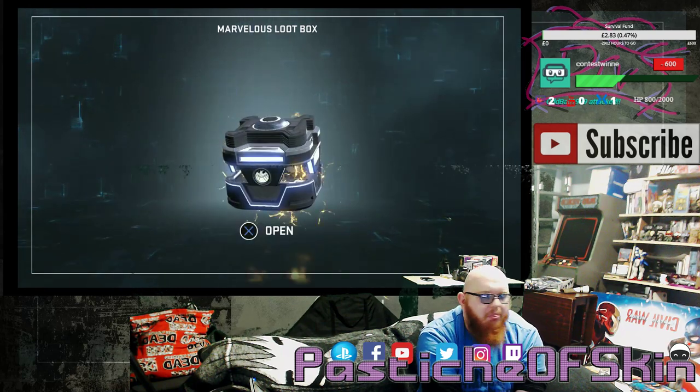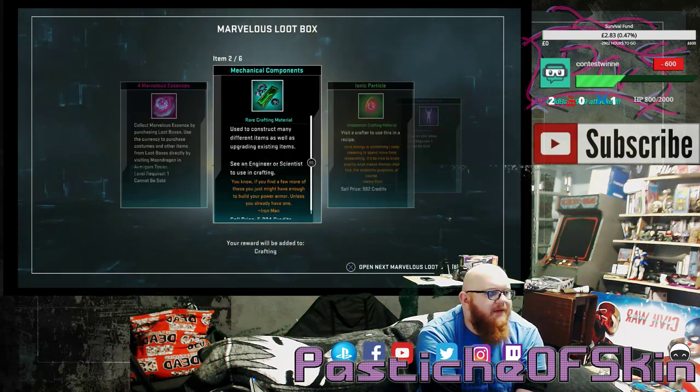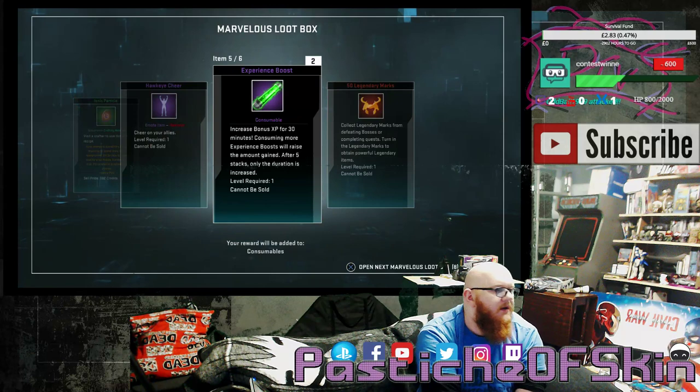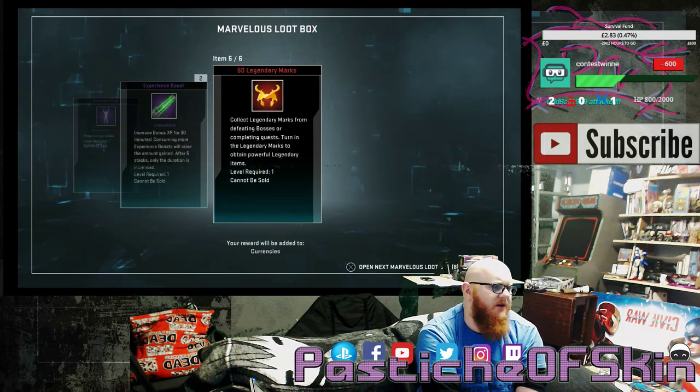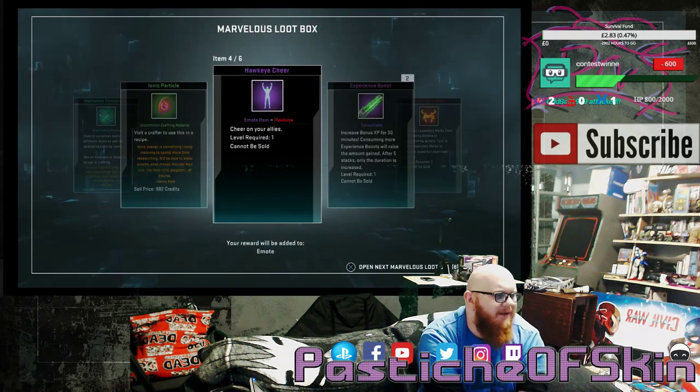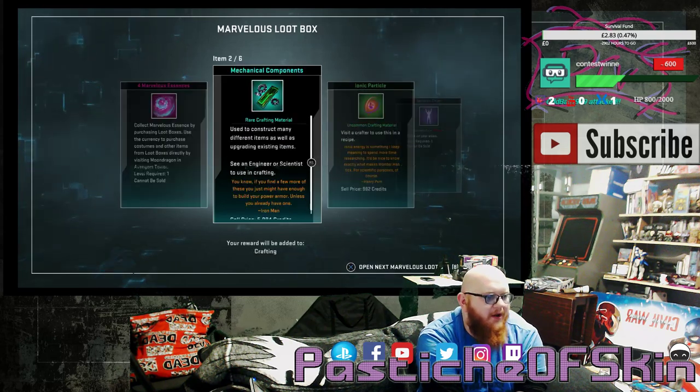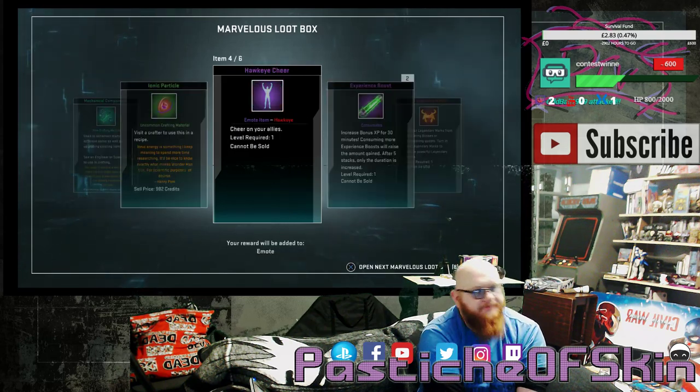Got 8 left to do. Box 17: 4 Marvelous Essence, Mechanical Components, Ionic Particle, a Hawkeye Cheer — I actually want to see that one — 2 Experience Boosts, and 50 Legendary Marks. We're back to the same tone I had with the first few boxes — this is pretty much the same box I already got, except for the Hawkeye emote.